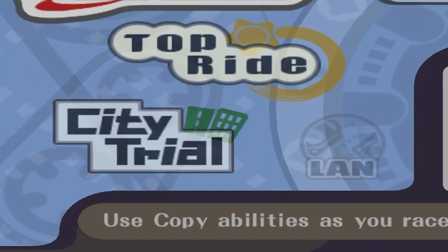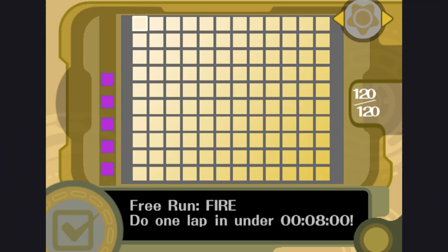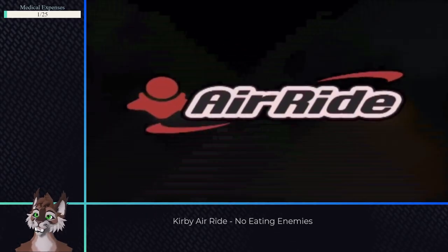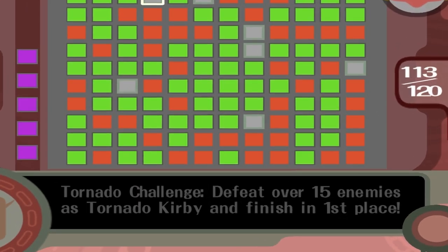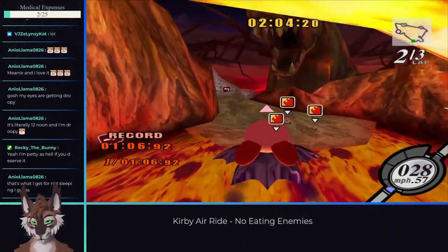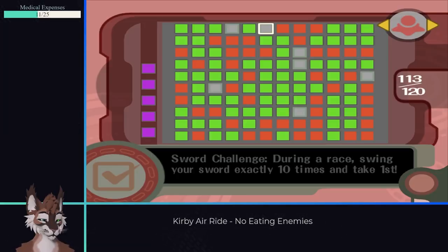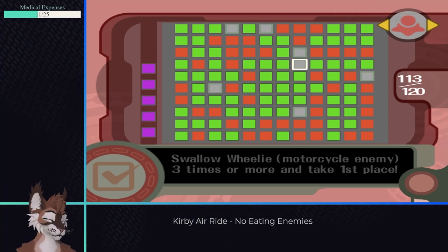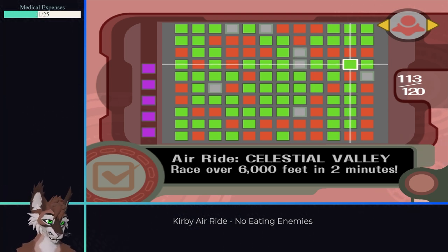Why not do the other modes? The Top Ride checklist doesn't have any enemies at all, and the City Trials checklist doesn't require it either. Air Ride mode is a bit more unique, as it specifically has challenges to swallow enemies and use their abilities. While there are a lot of unique goals like getting hit by flaming dragons and grinding on rails, I'm only going to go over the boxes that prove particularly challenging due to the restrictions, or that might appear straight up impossible at first glance.